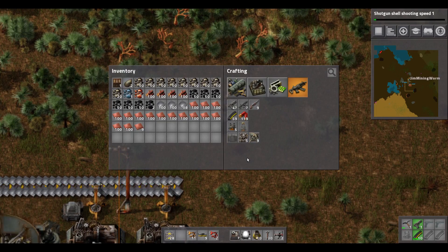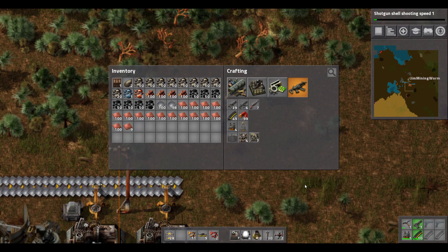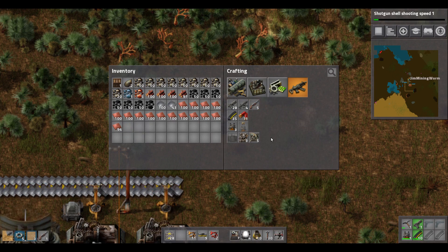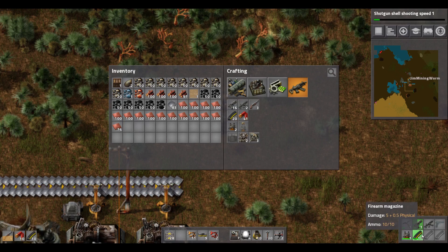Before we continue with that, let's just make some weapons. We'll make some armor — and that will go, once it's finished crafting, down in our armor slot. We will make a submachine gun — yes please! And that should hopefully be put in one of the gun slots. While we're doing that, we'd better also make a shotgun. Because we haven't really fired a weapon yet — we're very passive. We'll also need some shotgun shells and get some more ammo as well.